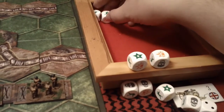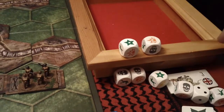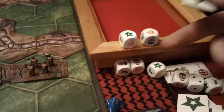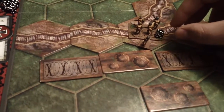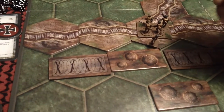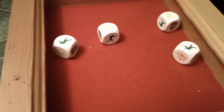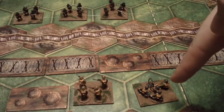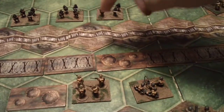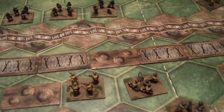These two are cancelled out by the trench, and we get a hit and an HQ token — down to two. So one at a time: this unit is going to fire against this machine gun unit — that's three, two, one, but two because of the storm of fire card.